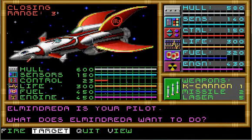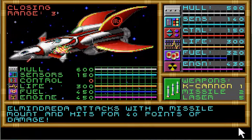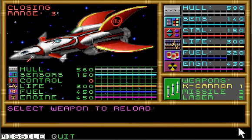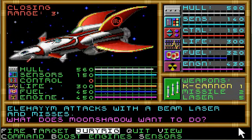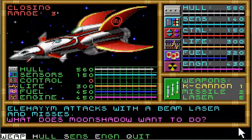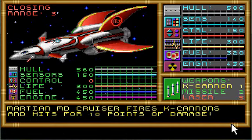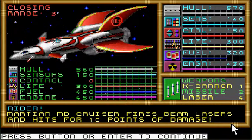Elmandreda is going to target control systems. The jury-rigged control systems went from 10 up to 23 damage, but the missile mount took out their control systems. Islandway is going to load missiles and target weapons. Sensors took a little bit of damage. The K cannon attempts to jury-rig but fails. A beam laser is destroyed — that's not good. Lost some hull points.